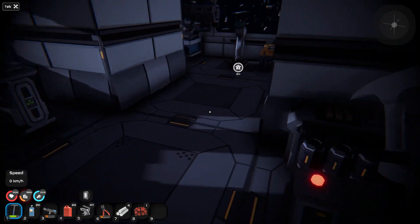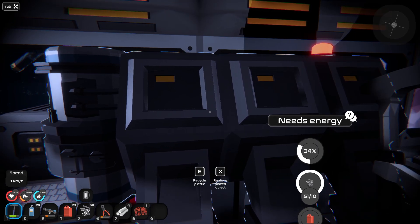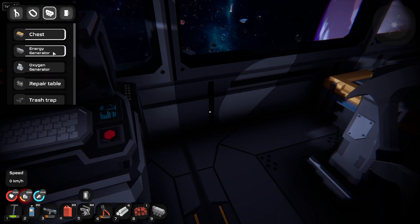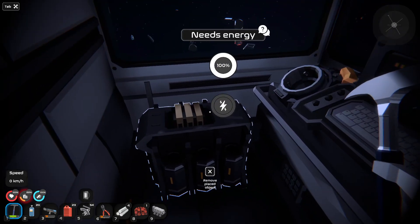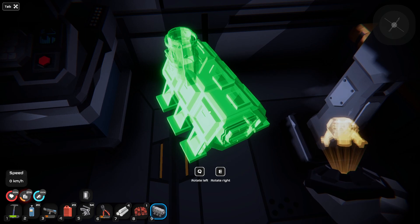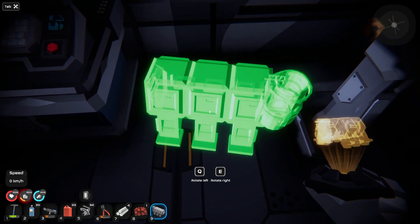All lights went out — we ran out of fuel. Everything needs energy. I didn't want to do that. Let me recycle and move the placed object to put it back down. Is that the energy generator? I took it out. Let me rotate it — okay, I want to have it like this. I like that.